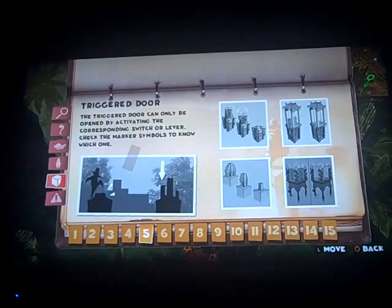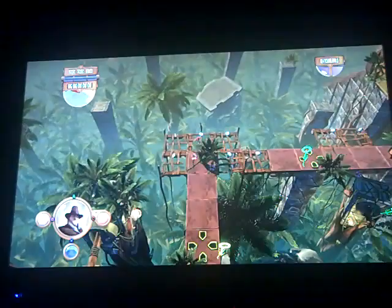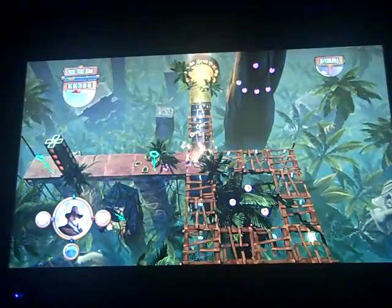The timer doesn't start until you move your guy. There are question marks every once in a while that show you how to play — like step on the button to make the lever go up. These tiles are tricky: you can only step on them once and then they fall down, so you have to do it the right way. You're also on a time limit, so the faster you do it the better. Now I'm gonna switch to the bird and get the key.